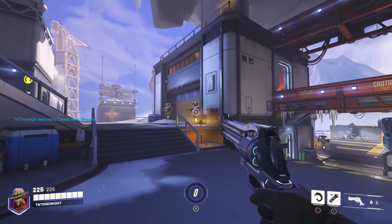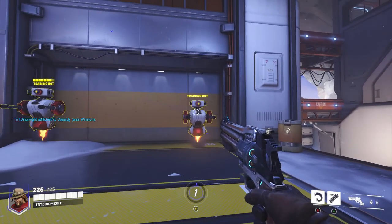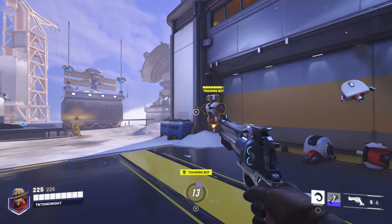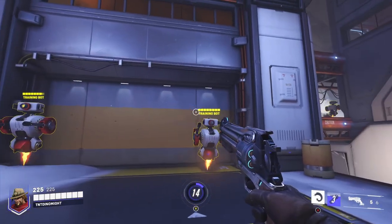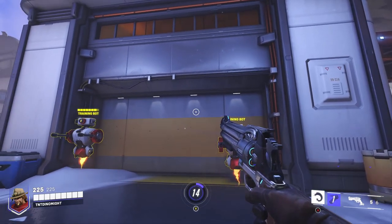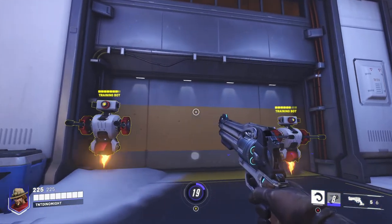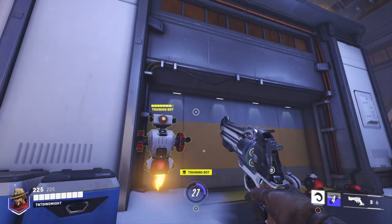McCree — no more flashbang. What does he have instead? He has a sticky bomb. The thing about the sticky bomb is... nope, never mind, that was too far. It's supposed to stick really, really well, but apparently that was too far.